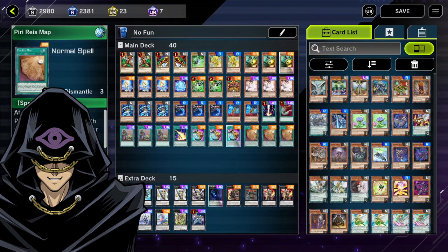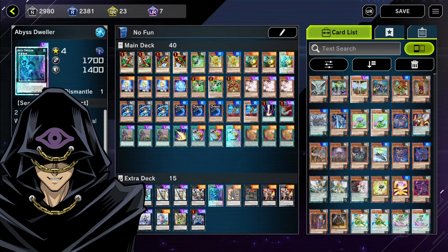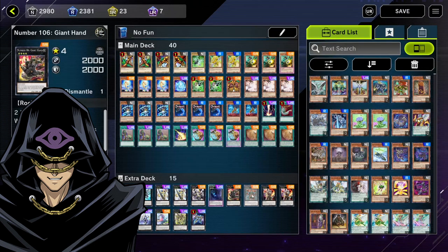The extra deck includes Number 39 Utopic Future, Number 39 Utopic Draco Future, two Utopias, one Utopia Ray, one Abyss Dweller, Number 106 Giant Hand, Number 55 Gogogo Goliath, three Crooked Cooks, Time Star Magician, Baguska, Albaz Lubertition, and Zeus. Now, what does this deck do exactly?